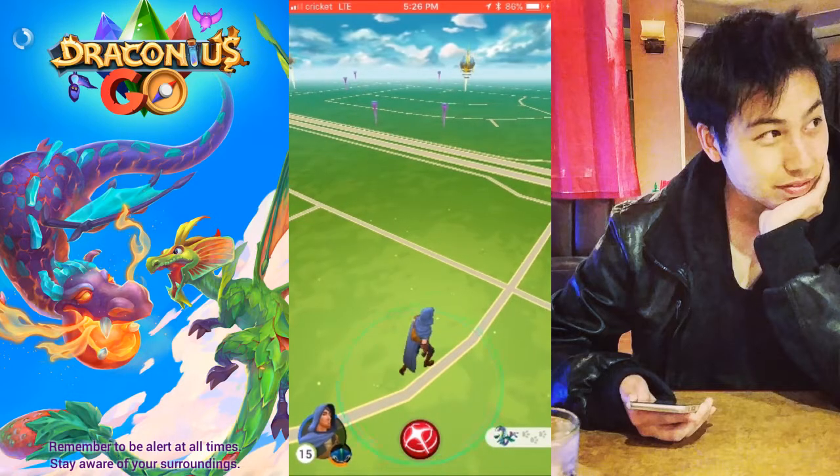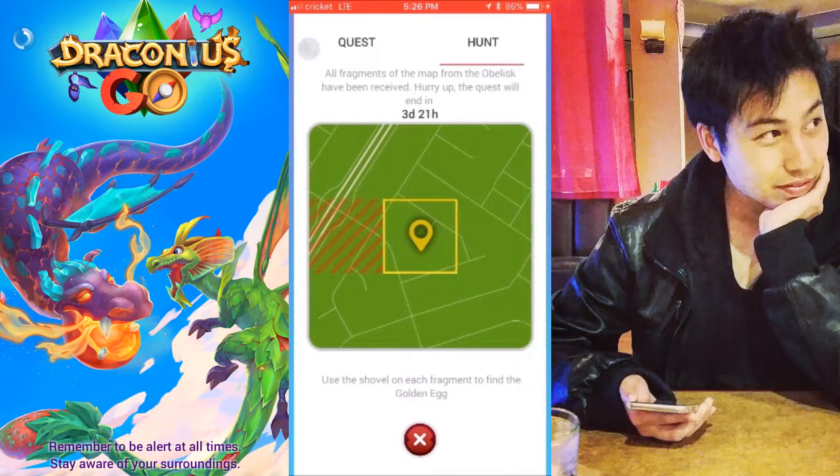The golden egg hunt can start once you get to the obelisk and receive your first map fragment, which indicates where the golden egg is located in a three by three tile map. The location will be roughly one or two miles from the place where you got your first map fragment. It works well if you do it in a group, as you can combine map fragments. You have to go to different obelisks to collect more map fragments to complete your map, and the hunt appears to happen weekly. To find the location, I look for stitching patterns or road features on the map and use Google Maps or Gym Hunter from Pokemon Go to pinpoint the location.